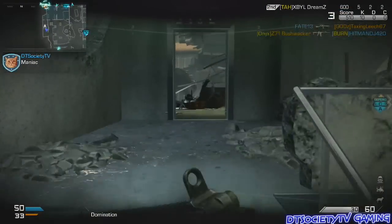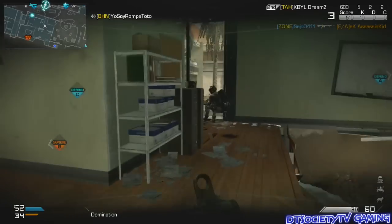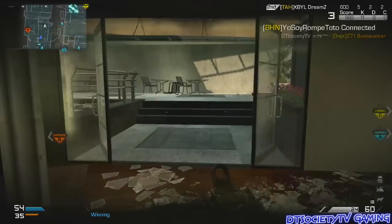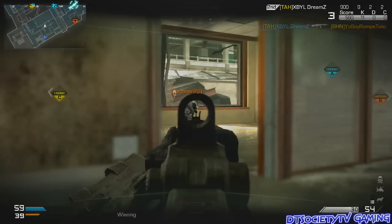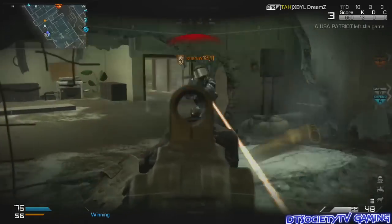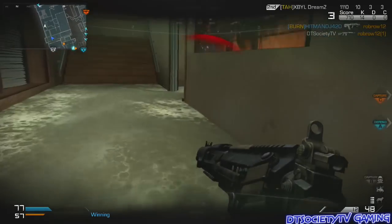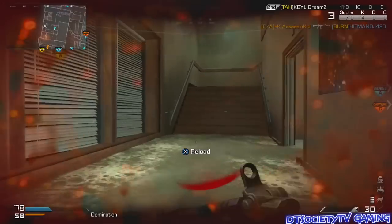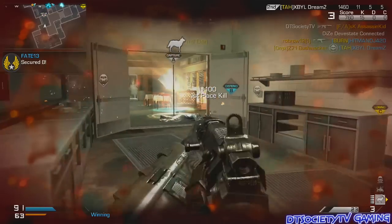Is it OP? Not really. It does spawn you in with the SC2010 but you don't really have any attachments and I'm not really a big fan of the iron sights on the SC2010. Also the class I was running in this gameplay had Focus on, which is pretty much an essential perk in the game, and it takes away your flinch resistance. You can see right here that you flinch a whole bunch, and look at this clip right here — I go back to try to shoot these guys and I could barely even get a shot off on them. So is this streak overpowered? No!